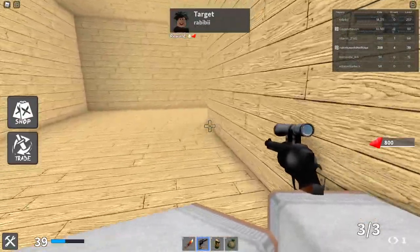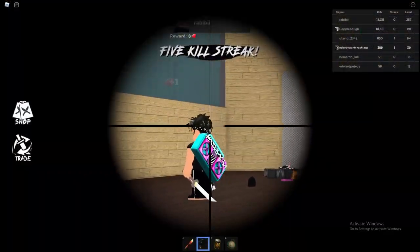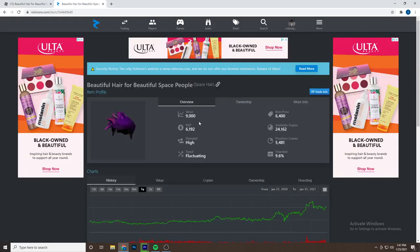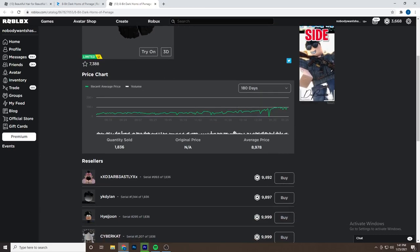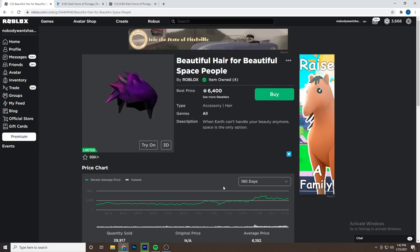My first tip is to downgrade. If you have items that have value, you want to downgrade them. Items that have value don't sell for as much as items which are valued at RAP. For example, this item here is valued at 9,000 Robux but it only sells for 6,400, whereas another item also valued at 9,000 with 9,000 RAP sells for 9,892 — a difference of over 3,000 Robux.